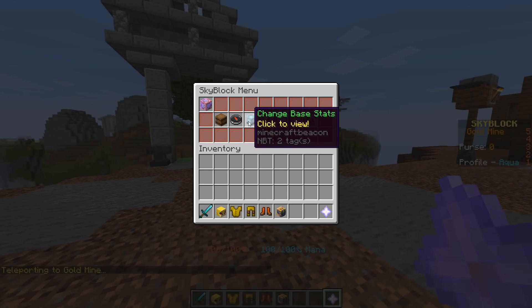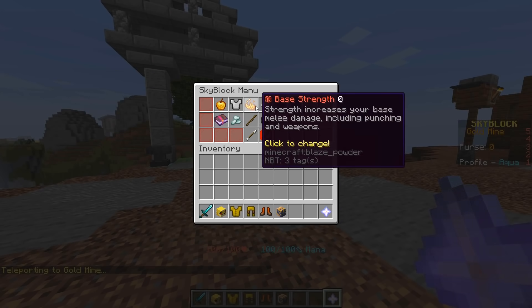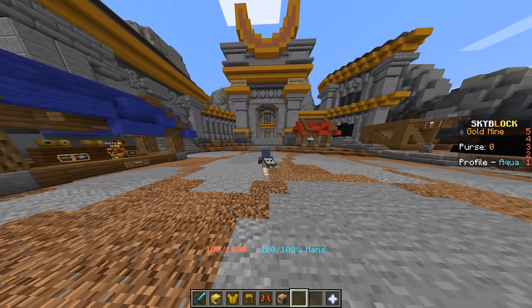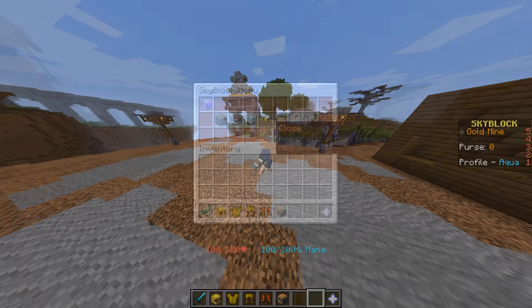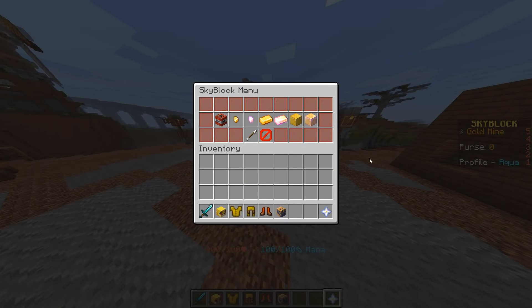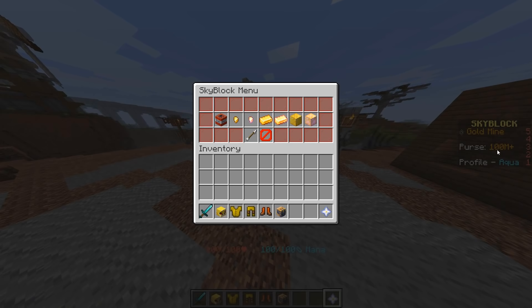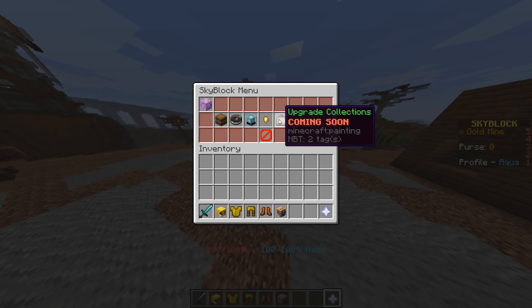Then we have Change Base Stats — I can choose any stat I want and just change the value. So now I'm at 400% speed by just clicking a couple of buttons. You can then Set Coins — right now I have 0 coins, but by clicking this button, instantly 100 million coins, or I could just reset if I like. Then there's Upgrade Collections, which is still a work in progress, so that isn't currently functional.